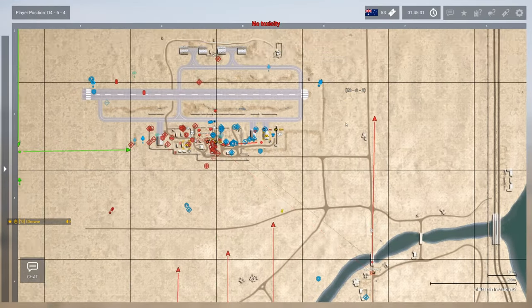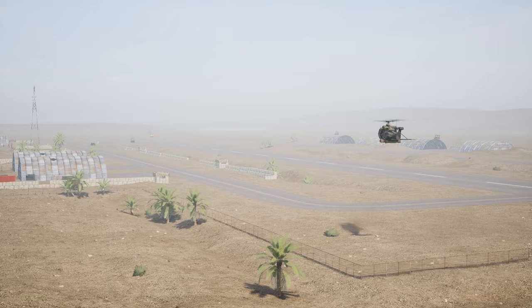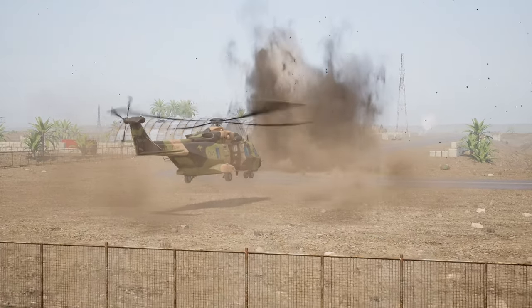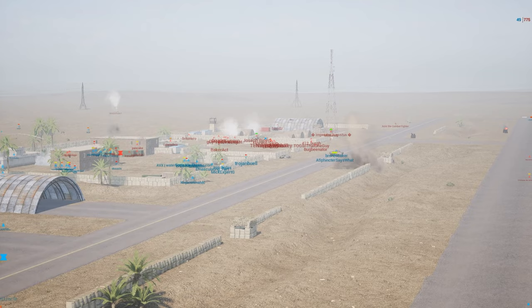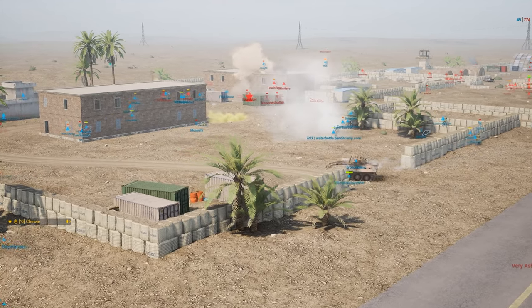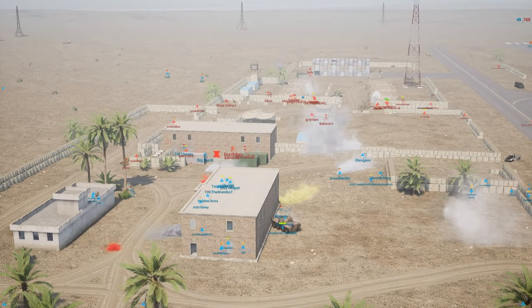A helicopter comes in empty, maybe for some ammo support — dangerous position for the helicopter. Big boy helicopter coming in very hot on a very hot airstrip. RPG just barely misses and the helicopter backs out. The Aslav — 'a sphincter says what' — Emasculating Fart, they've got to be buddies. Tank is pushing and they're almost at a cap — 49 tickets for the Aussies.